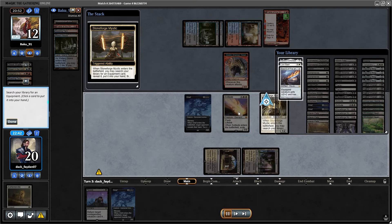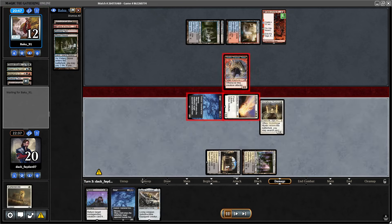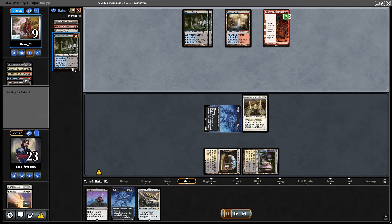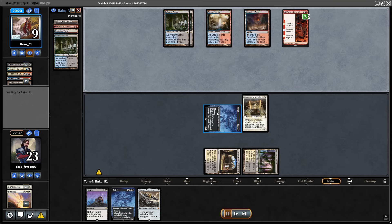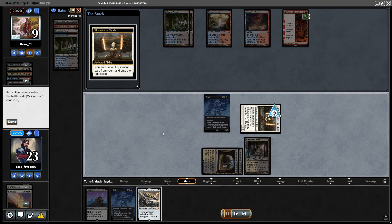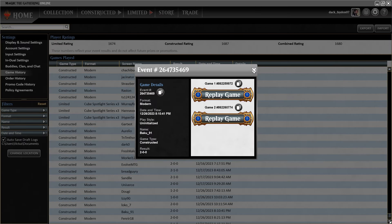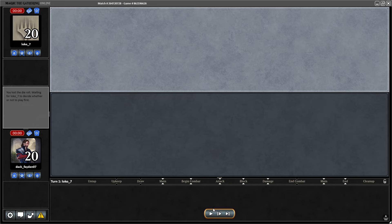I was able to put Solitude into play — didn't kill anything, just as a 3/2 beater. Opponent traded with Goblin Shaman, leaving 3 damage in. I was able to get Kaldra again, with Grief as another attacker. I put Kaldra on the field, and Grief is attacking for 8 damage this turn. That's too much for the opponent — they concede.